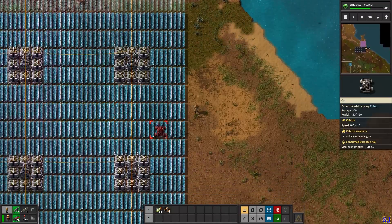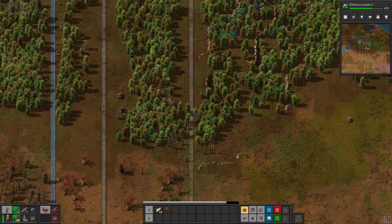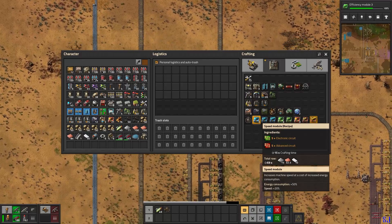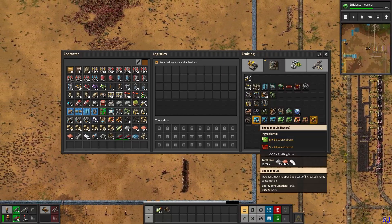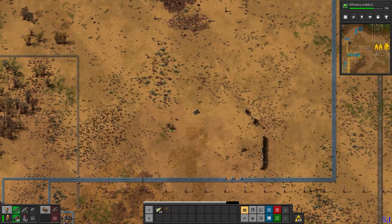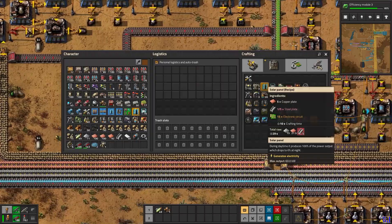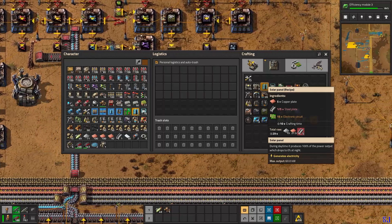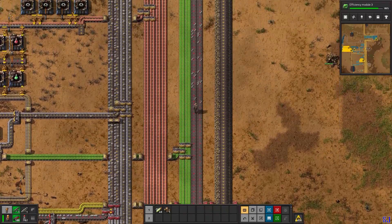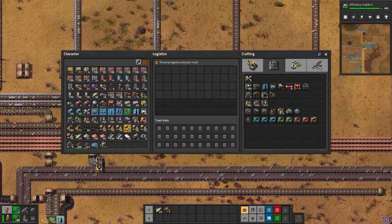I need to go back and get cliff explosives and more solar panels. This smelting site has no modules yet - imagine when I use speed module 1, energy consumption goes up, and speed module 3 is plus 70% energy consumption. I'm crafting solar panels manually because the assembler also needs steel which I haven't fixed yet. For now I'll grab some steel from the main bus - it's okay to take some rather than having no priority at all.